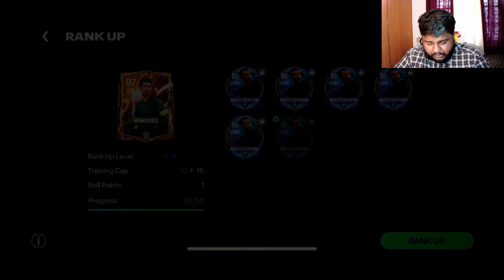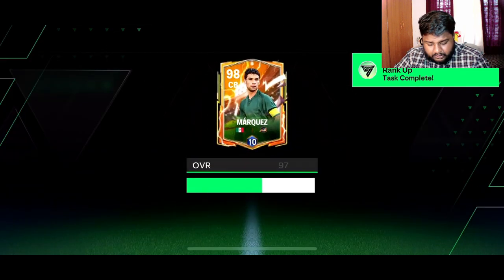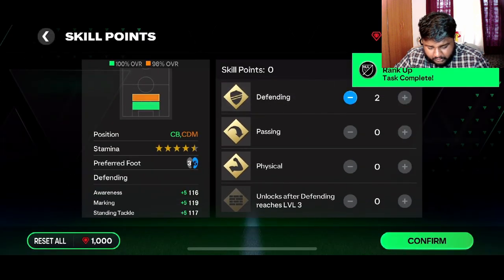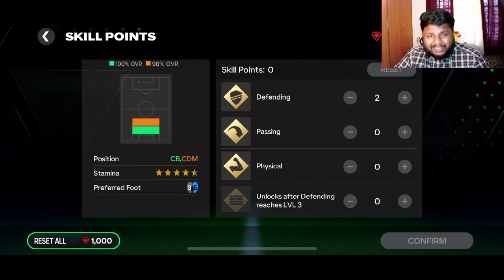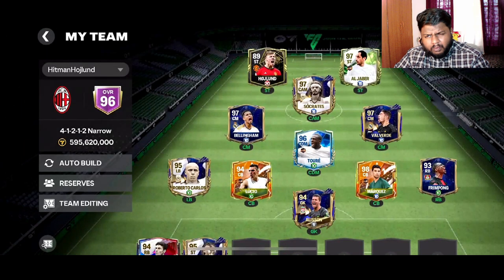Marquez from 97 to 98 — we're sending Marquez and we'll see what we can do for him. Defending is what we increase — he also gets 98 overall as CDM, so this is actually a good thing. I have five Mascheranos left. I'm going to save them and slowly, as I train these three players to level 15, I will do more upgrades. Make sure you guys are on the lookout for that as well.